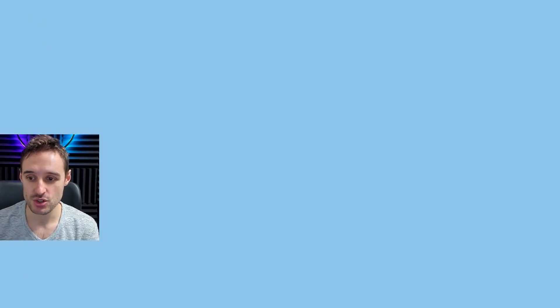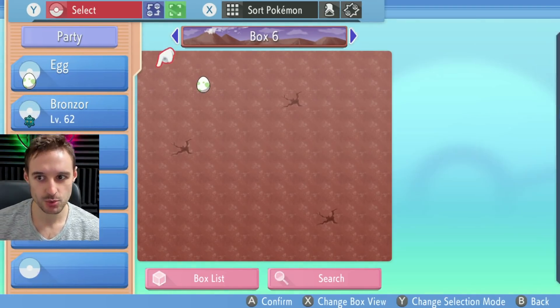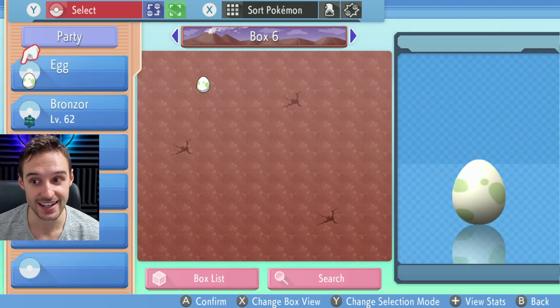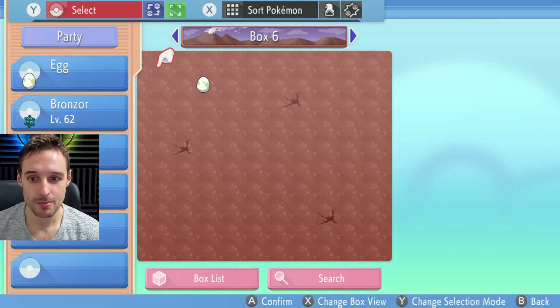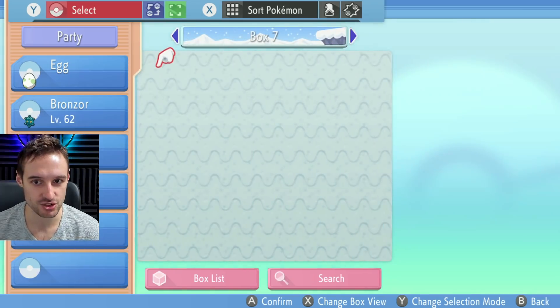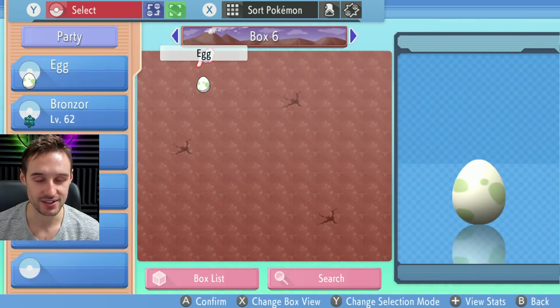We're going to have to set up the same way as usual. So if you guys have a full box of eggs, just be careful, because we're going to be actually duping the egg to see if it's shiny. Make sure you don't mix up the dupes and the originals with other eggs that you might have in your box. It's always recommended to go to an extra box. I happen to know that this is a Riolu egg and this is a Riolu egg.